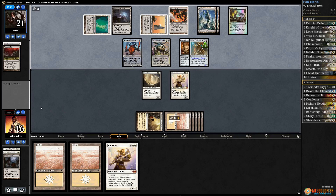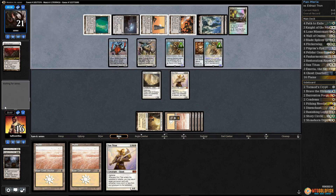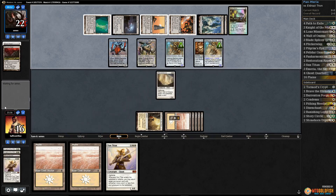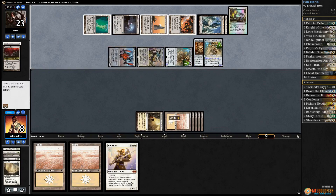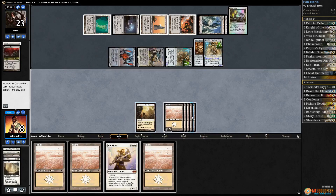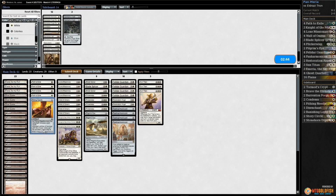Our opponent just naturally drew into Tron. What can you say — you put Tron lands in your deck because you want to draw them, and they drew them in the perfect order. That's another Walking Ballista, so now I'm not sure we can win with Sun Titan Emeria because our opponent is just going to shoot down all of our stuff and we're taking too much damage. That is very unfortunate. If our opponent hadn't drawn a Tron land and Walking Ballista — yeah, timely Tron lands. That was brutal because we had what we wanted with Ghost Quarter and Sun Titan.